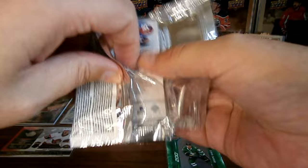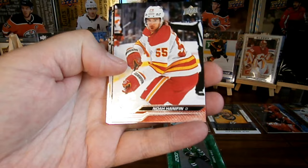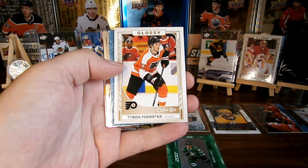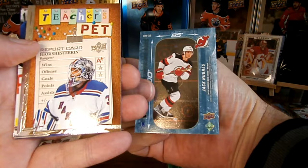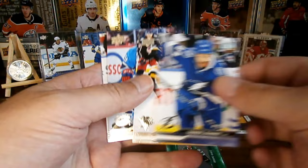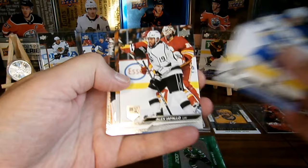Looks like we've got a malfunction at the junction over here — there we go. Got some base. We got a glossy — a Tyson Forster glossy. We got a Jack Hughes 200x85. Behind here we got a Teacher's Pet Igor Shosturkin — Teacher's Pet. And we've got some base.